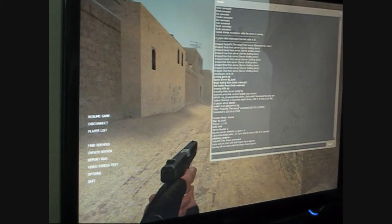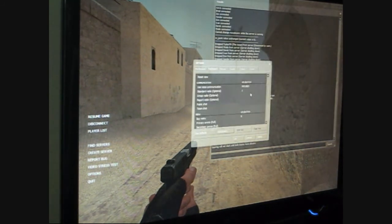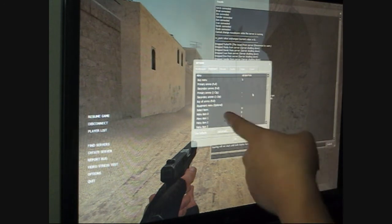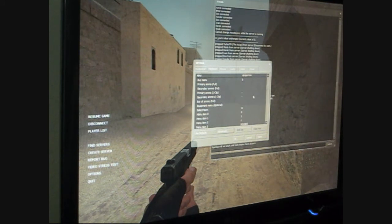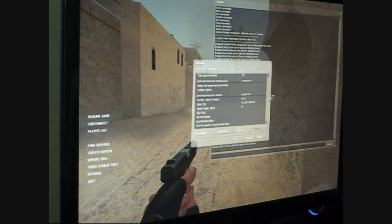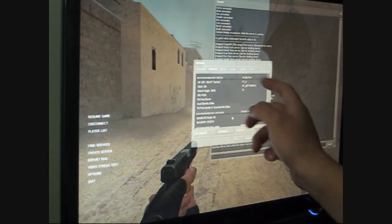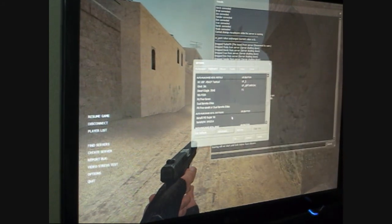Remember I talked to you all about binding in the console? Well, they have this nifty feature now. I don't know why they have the buy ammo option for Counter-Strike: Source, but you can bind or select a key — just highlight it, hit 'Edit Key,' and hit whatever key you want for buy ammo. Down here it says auto purchase keys and pistol category.